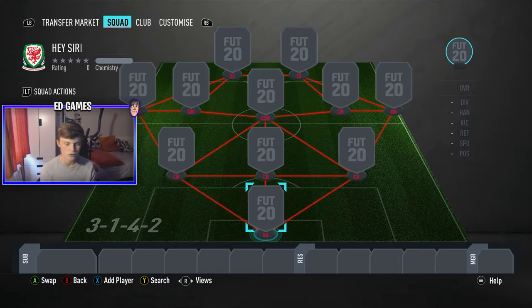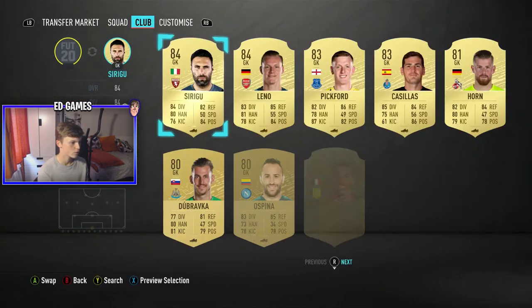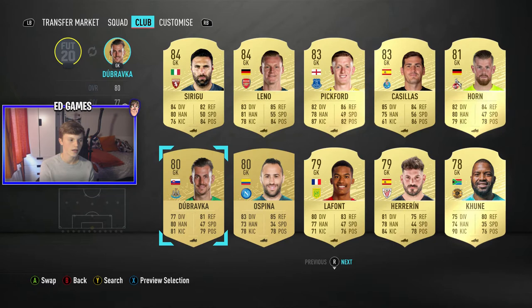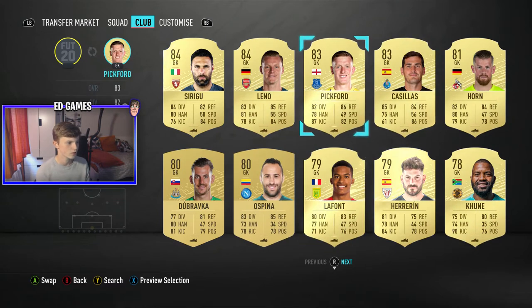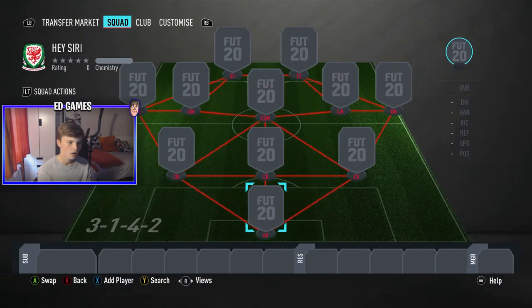Starting from 1, there are 30 formations - I counted them on FUT Bins, so hopefully that's right. We're going to ask Siri to pick a number from 1 to 30, and whatever formation that lands on is what we use. Then for each position, I'll check my club and ask Siri to pick a number within the range of players I have there. Number 1 will be the higher-end player, so it's going to be interesting.